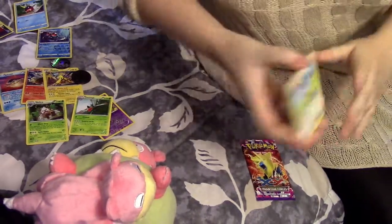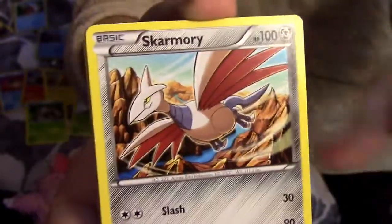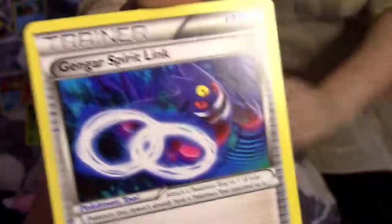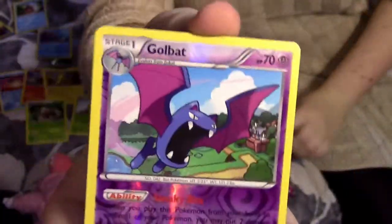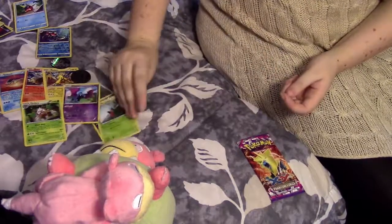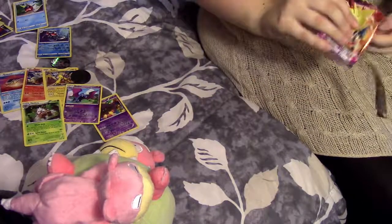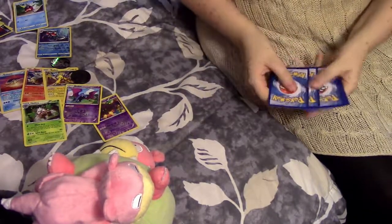Unless it's reversed, yeah. Bunnelby, good bunny. Fletchling. Another Fletchling. Shelmet — I love that little guy. Skarmory. Pumpkaboo. Gengar Spirit Link — always useful. Az. Golbat Reverse — cute, I like this Golbat. Galvantula. Wouldn't it be funny if the next Pokemon game gives a third evolution to X and Y Pokemon? That would be weird. Or what if it was Gen 4? Gen 4 does not need any more goddamn evolutions. Bidoof gets a third evolution — that's fair.